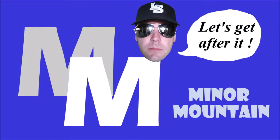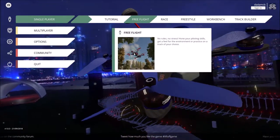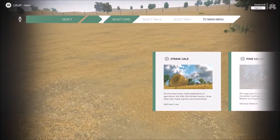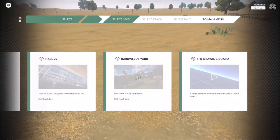Hello everybody, welcome back, Minor Mountain here. Today we are in the Liftoff Simulator. I found an Easter egg I wanted to share with you guys, and I wanted to get this video out today because Luga Studios is seven years old today — it's their birthday. I'm not gonna sing to them unless they've requested it, because I'll do requests.